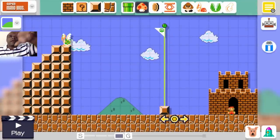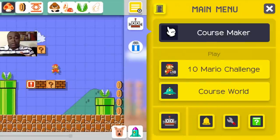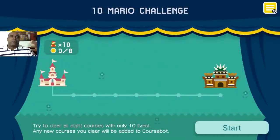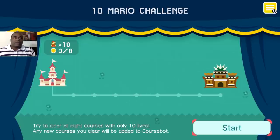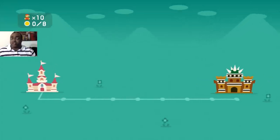You have complete control of building whatever you want and that's what I like about this section. I'm going to click menu. You have the main menu — 10 Mario Challenge and Course World. I just want to show you the 10 Mario Challenge because it's kind of cool. You try to clear all 8 courses with only 10 lives — any new courses you clear will be added to Course Bot. As you clear more, you get more courses added for the template, which incentivizes you to play. I've already done it yesterday but there might be some new ones.